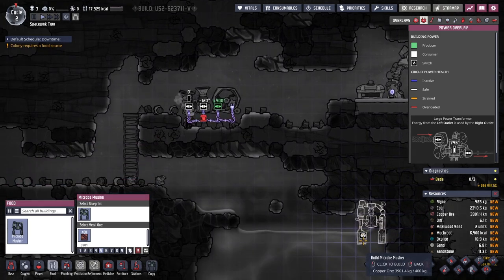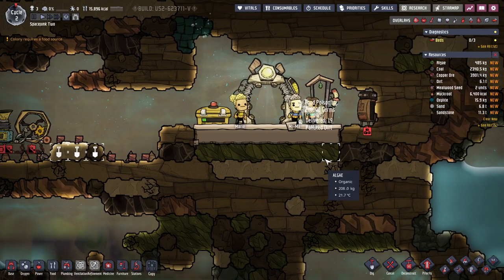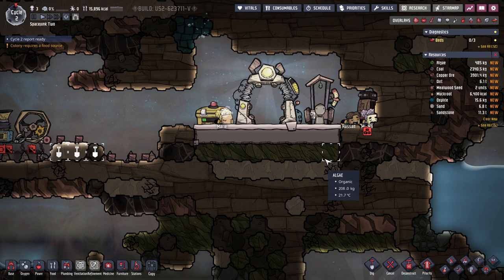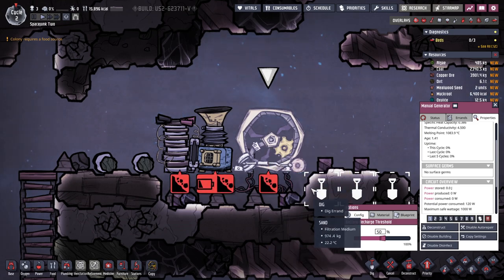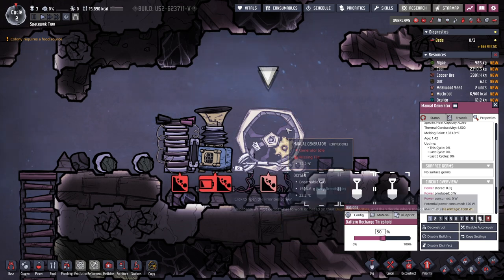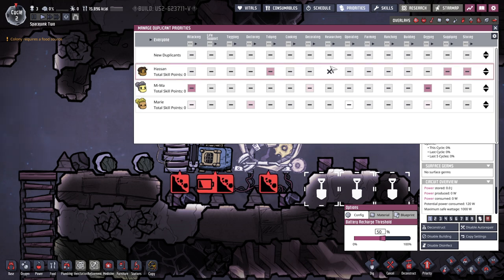We didn't rebuild that. Are they all waiting to use the toilet? Food poisoning — uh-oh. They're all sleeping, hopefully not actually dead. Maybe if it wasn't missing a tile — maybe I should have put the wires overhead. Priority screen — this is familiar from Rimworld as well. But there isn't a running one.